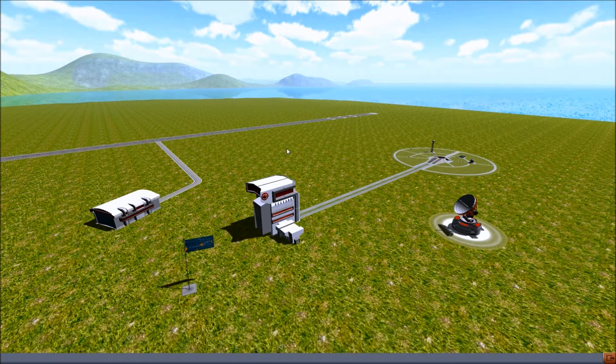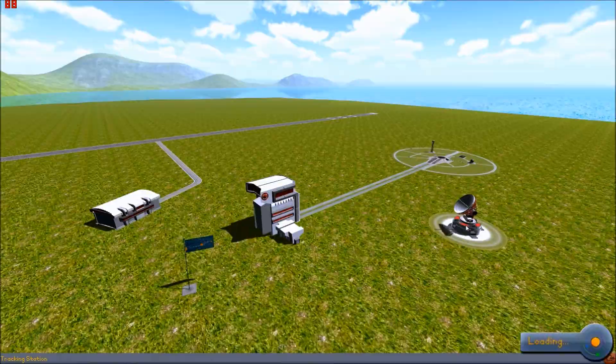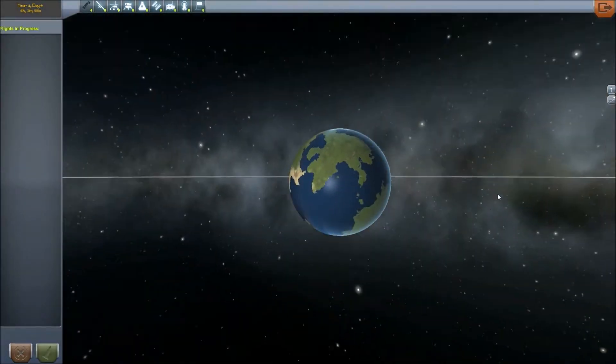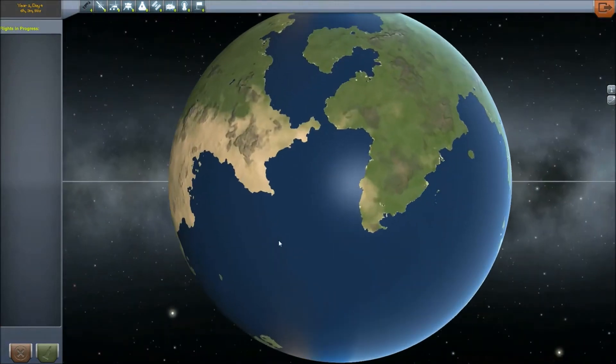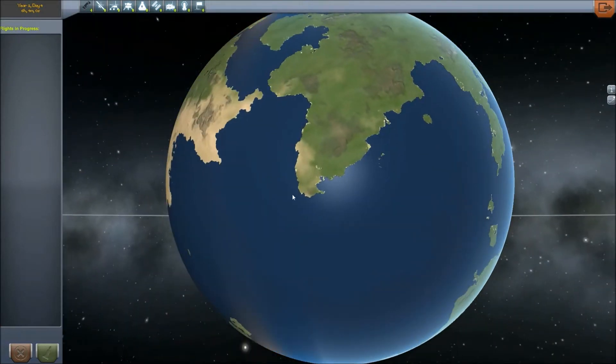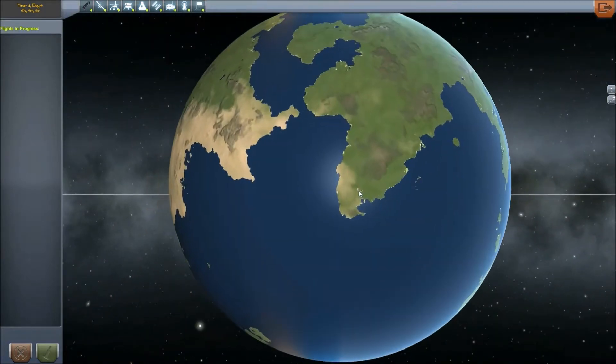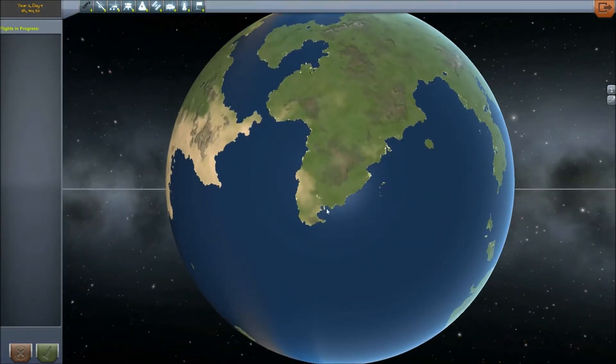Hello, ladies and gentlemen. It's Mark from SSI and I'm back with episode number two of Kerbal Space Program. Unfortunately, I have some bad news. We're going to go and save Jack Kerman, but unfortunately he has already been saved by whoever saved him. I don't know who saved him, but somebody saved him and there is something over there on the map and I have no idea what it is, but I want to go check it out.